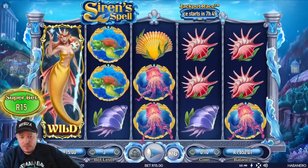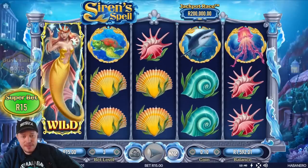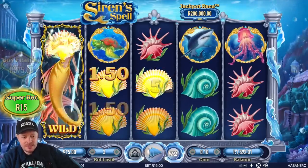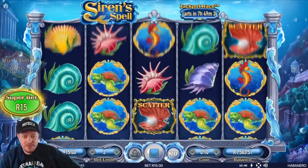Started off at 2,000 rand, really down to 1,600 rand. What are you doing, Sirens? I've barely even done my intro and you've already charged us 500 rand. This could be quite a painful session.